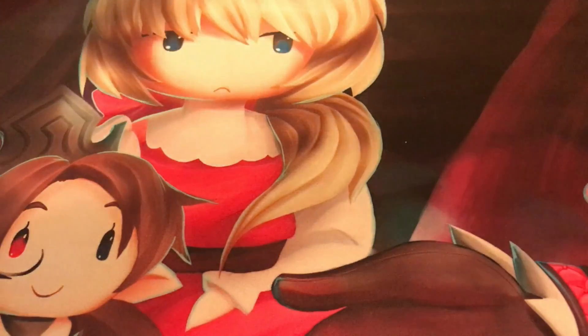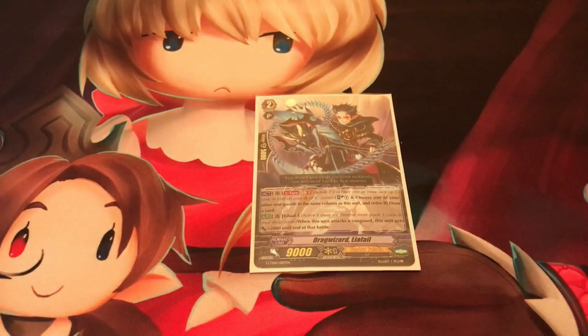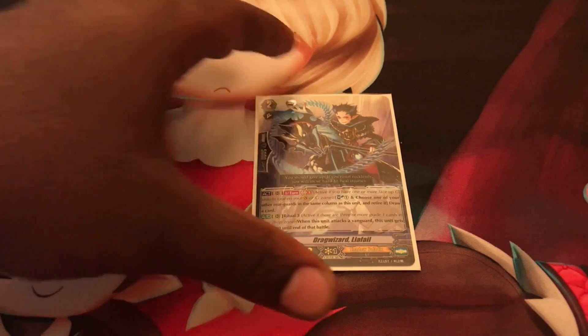Grade 2s are your offensive units. Usually they are in your front row as your main rearguards, swinging and helping your vanguard out. These are the units you have on the side and in the front as the game goes forward, because they're usually your strongest rearguard units.